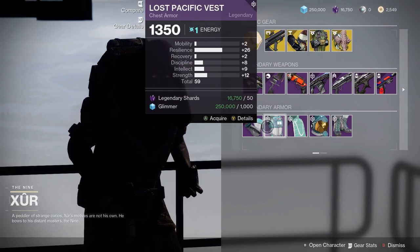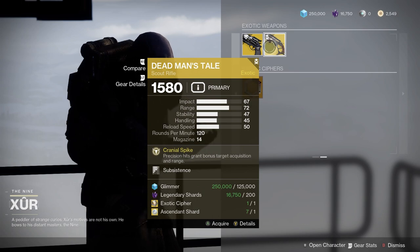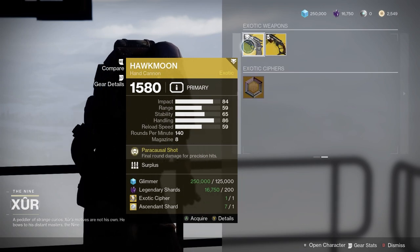From an armor perspective, it's the Lost Pacific set, so if you don't have that feel free to pick it up. And then Denmand's Tail and Hawkmoon — they're okay rolls. So that's what he's got. See you guys later.